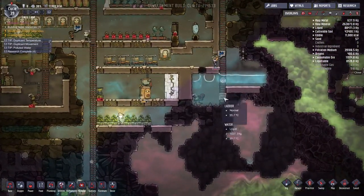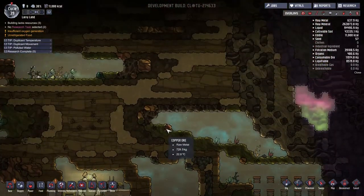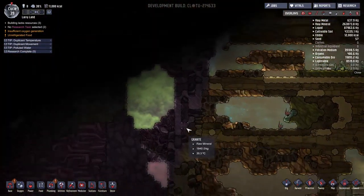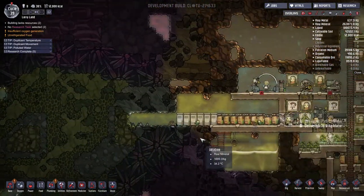We've replenished our water supply from this reservoir up here, but unfortunately we have no access to geysers or anything like that. We have no infinite water supply, so we need to dig out somewhere and find some infinite water.